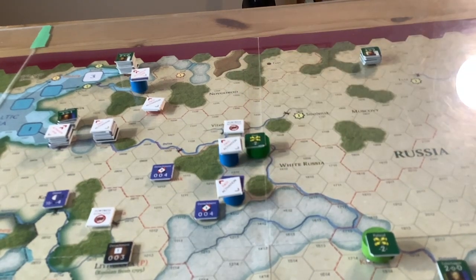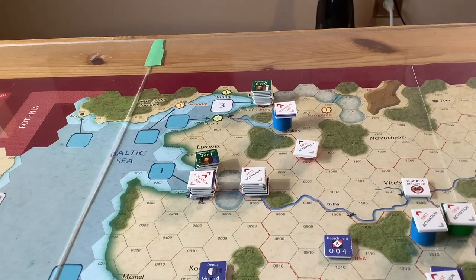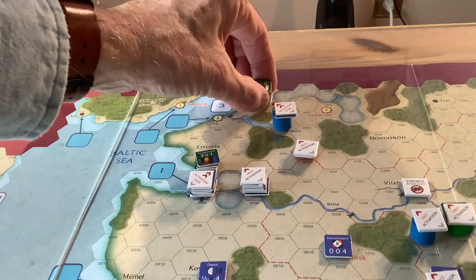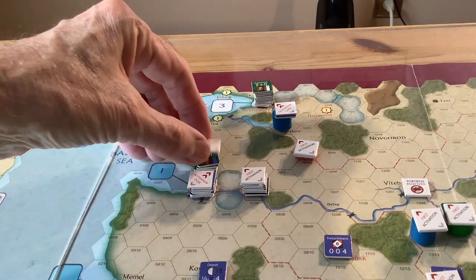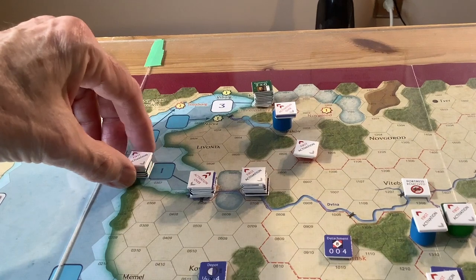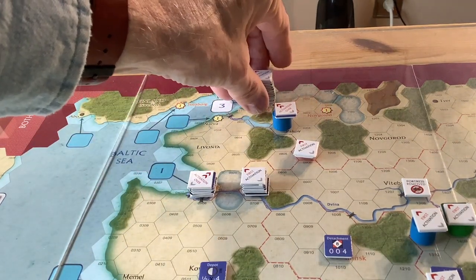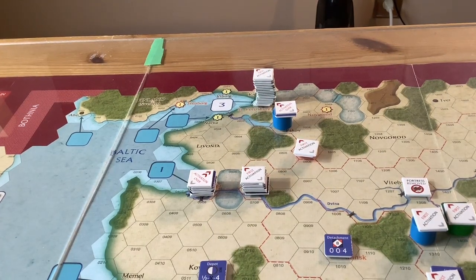We'll put an activation marker on Barclay. Over on the Livonia front, we'll activate Wittgenstein and he'll march to St. Petersburg to join with that force for the big defense of St. Petersburg. We'll put a first activation marker on him. That whole shebang will be here — that stack is getting unwieldy. That's the one thing about these strategic games with lots of counters: the stacks can get a little wonky.